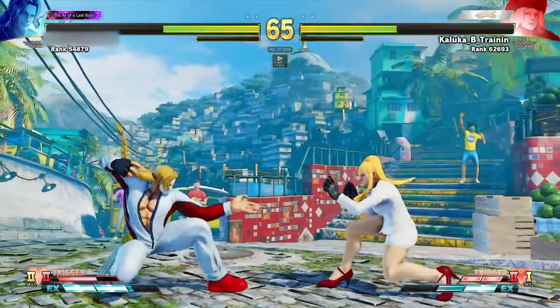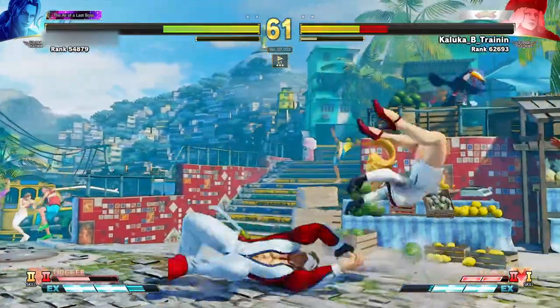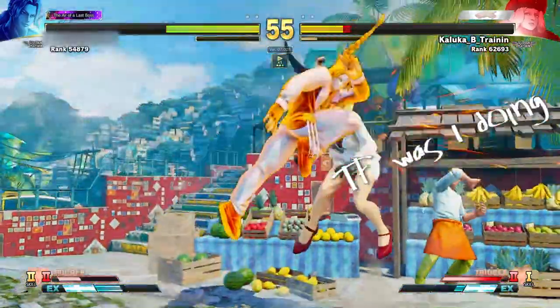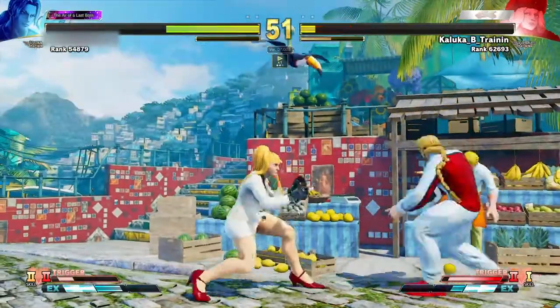Once you start doing it in real matches, you won't go back to not doing it. A couple of commonly difficult things for people to properly deal with are things like Blanka Balls, Honda Headbutts, Bison's Devil Reverse, and correctly punishing Colleen's EX hands. If you're not sure where to start, try figuring out how to deal with those moves first, and then as you play, you'll find out stuff that you're weak to and you can go from there.